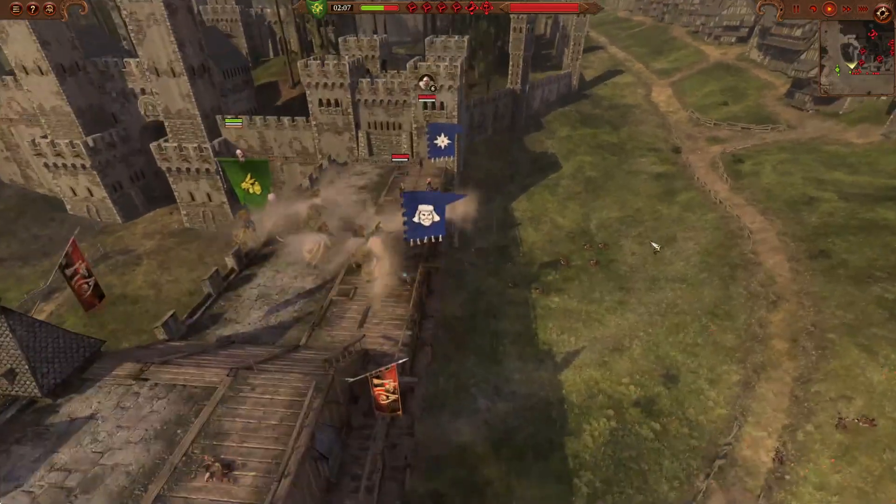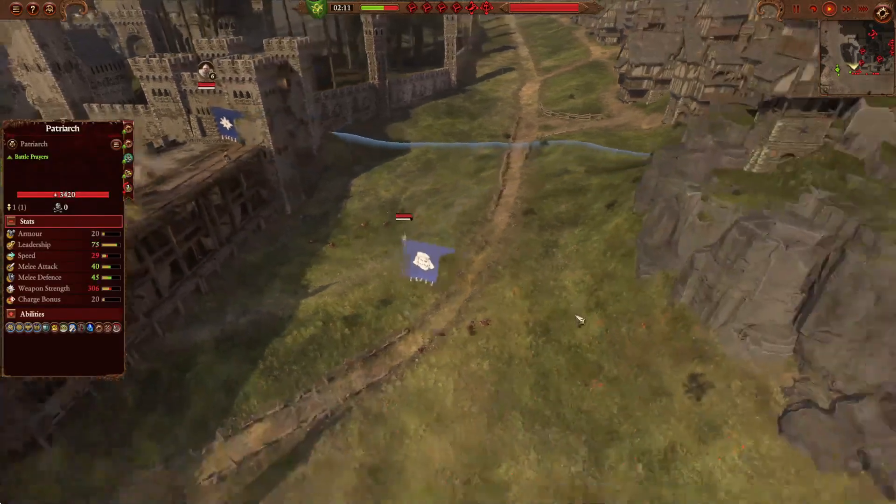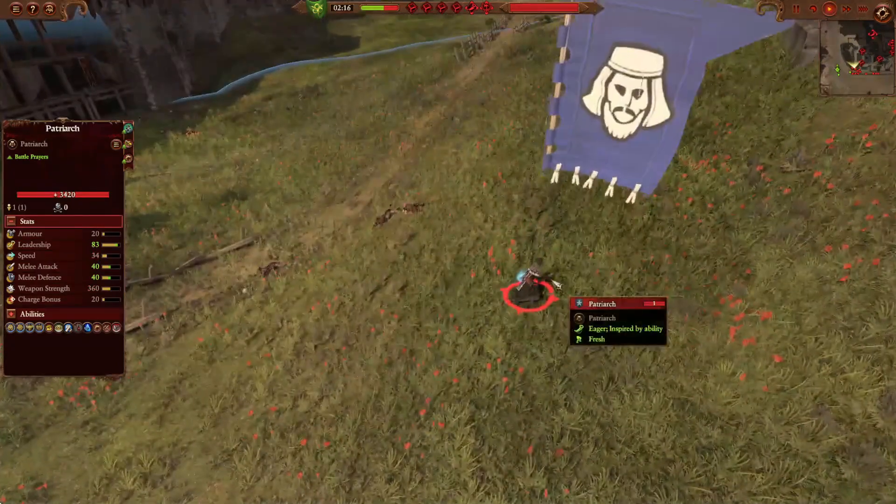SEMs on the other hand don't really care about fall damage. Watch this Patriarch very closely — he takes no health damage at all, he's completely fine, he's barely even phased.